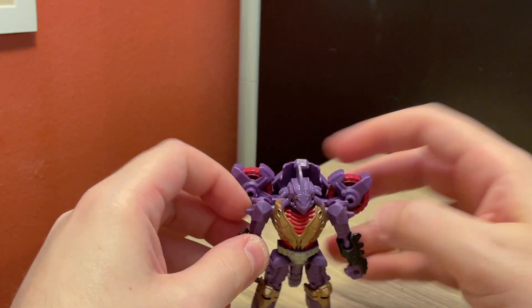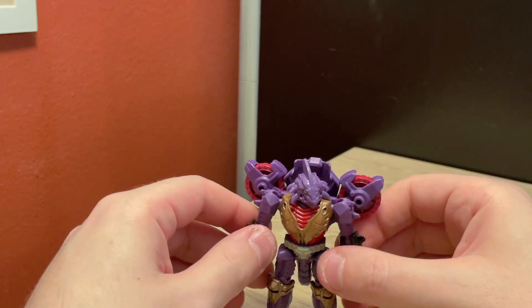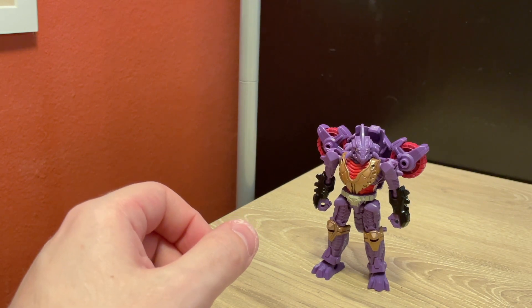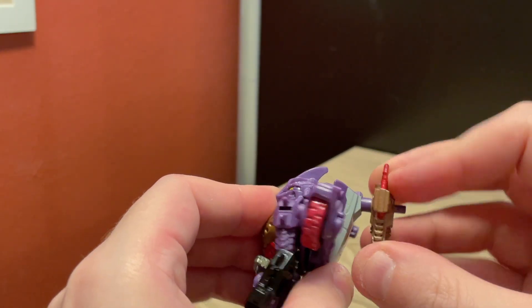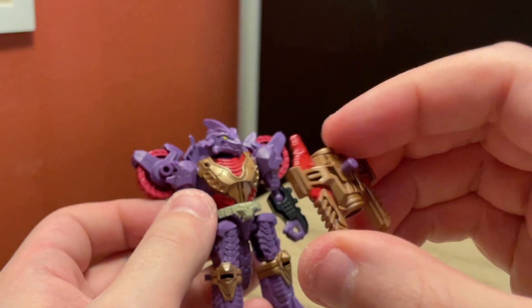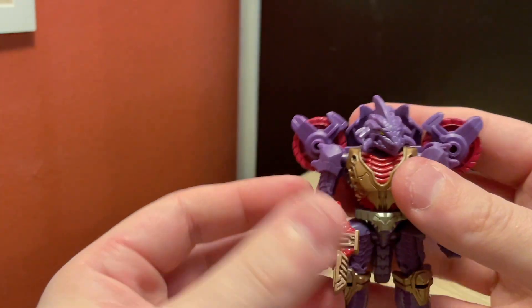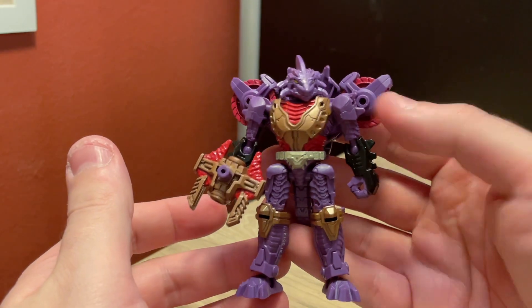Yeah, I like Iguanus quite a bit. He's weirdly very poseable and he just looks cool, even for a little guy. He has his weapon, which you can store on his back in the same place it was stored in vehicle mode — just peg that in there. Or you can give it to him as a handheld weapon: instead of using the thicker peg for vehicle mode, use the much smaller peg, which fits into either fist.